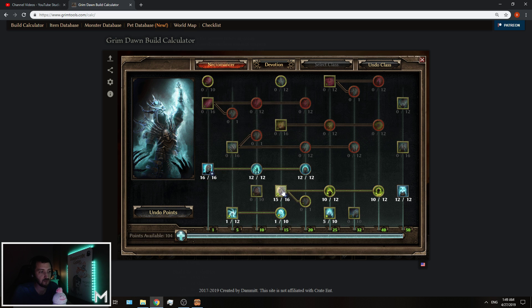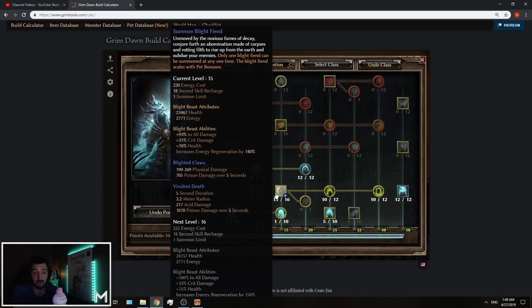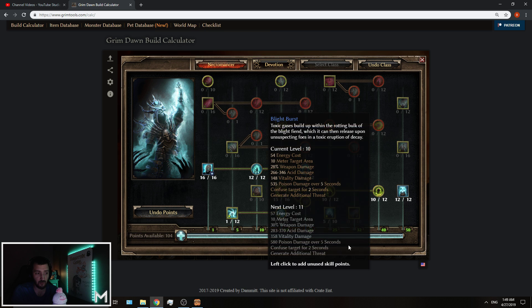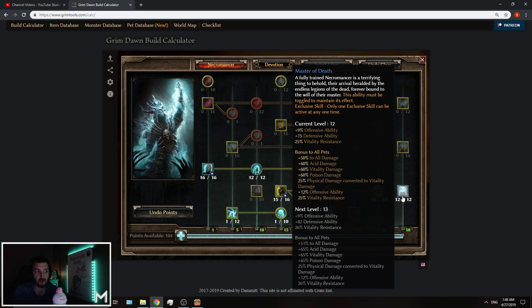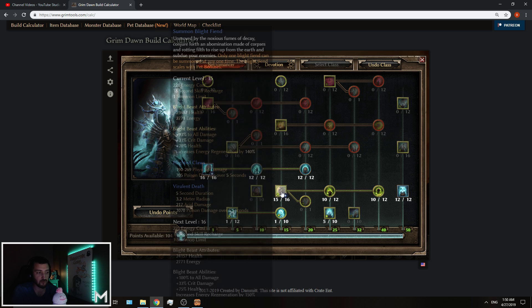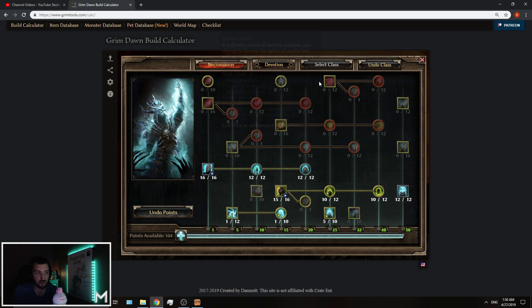From there you have two options. You should definitely put a couple of points into the Blight Fiend and its modifiers. This thing is basically going to be your tank and it's pretty good at that — surprisingly good up until Ultimate difficulty. What I do is leave them at around three to four points in each and go with the mastery up until the very end, then max out Master of Death first, and then turn back and max out the entire Blight Fiend line. At that point you have the entire skeleton tree, the entire Blight Fiend tree, and an exclusive maxed out.